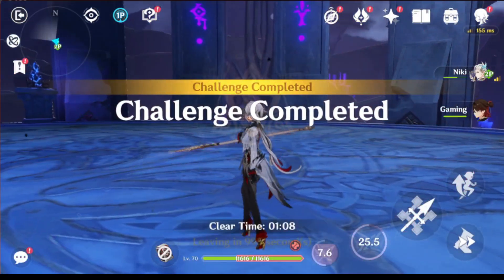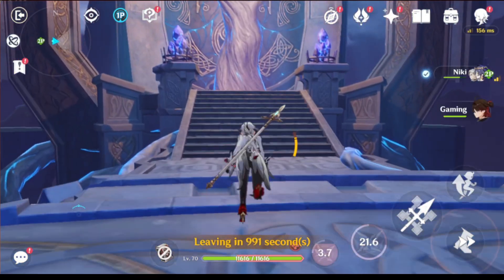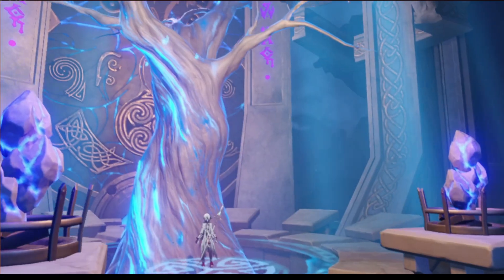Additionally, in the second phase, the shop will reset, providing 800 Primogems or 5 intertwined fates. The Abyss will also refresh in two days, giving us 600 Primogems.